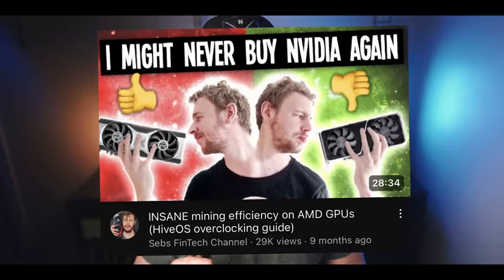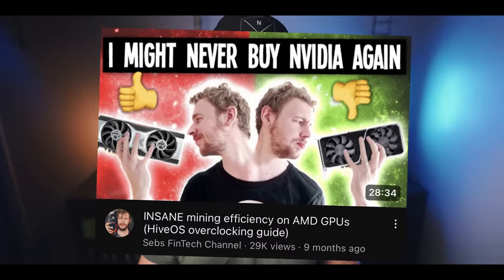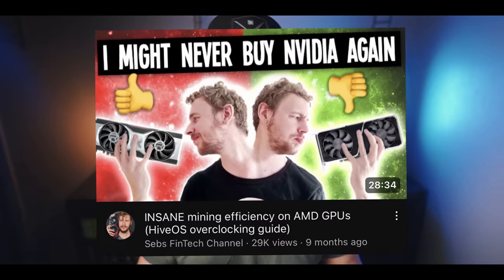This guide is geared towards NVIDIA GPUs only. There are three main aspects for tweaking NVIDIA cards for dual mining: your core settings, your memory settings, and the dual intensity ratio. I do have a full workflow video on how to overclock AMD cards linked in the video description if you have AMD cards.